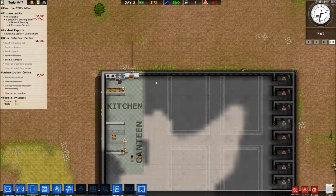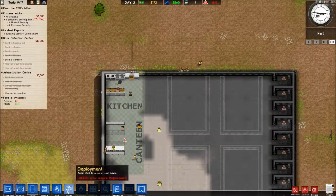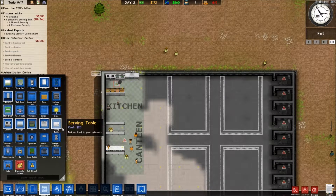We just need those pipes in and we get water supply. We need a serving table.